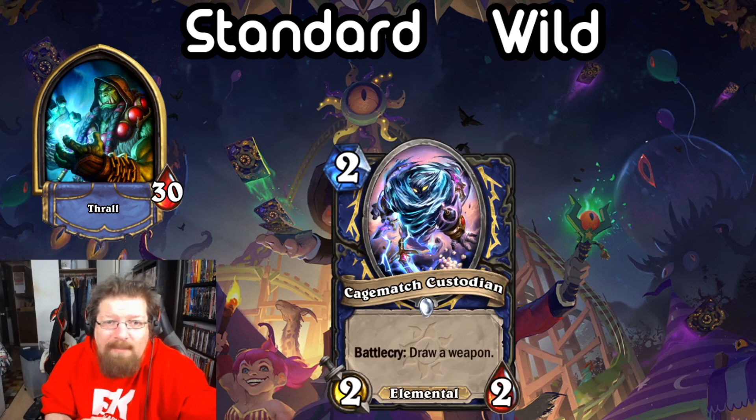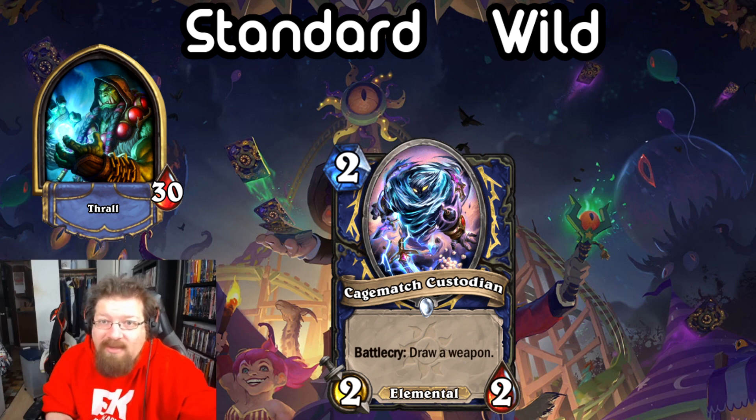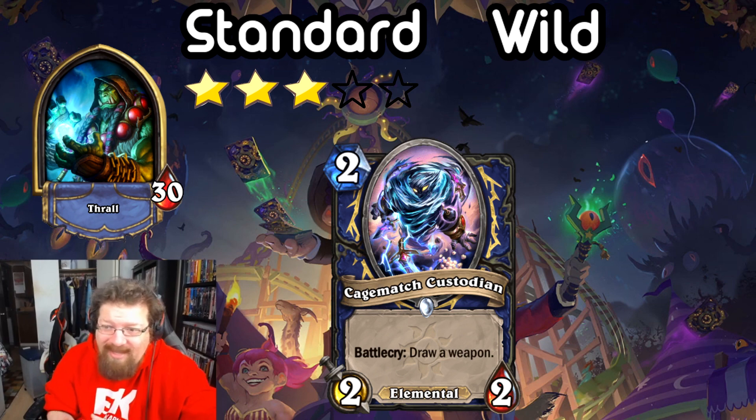Next we have Cage Match Custodian — it's a 2-mana 2/2 Elemental with a Battlecry: draw a weapon. This card is insanely good. A 2-mana 2/2 that tutors a weapon is really powerful, whether you're putting it in aggro Shaman getting Doomhammer or Evolve Shaman getting that evolved weapon. There's a weapon in this set too. This will see play in any Shaman deck that wants to run a weapon. I'm giving it a 3 in Standard — I'm not totally sold aggro Shaman's coming back, but it might.